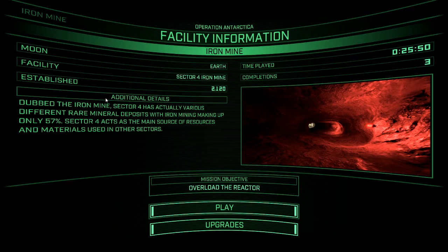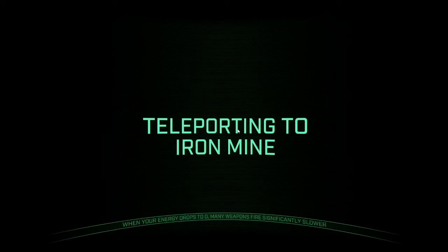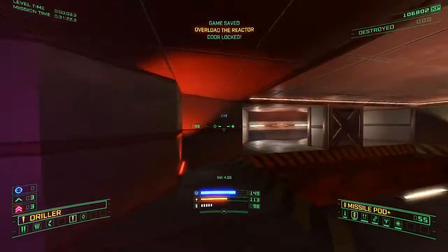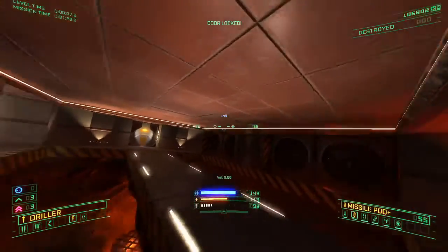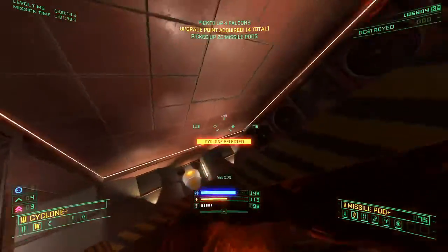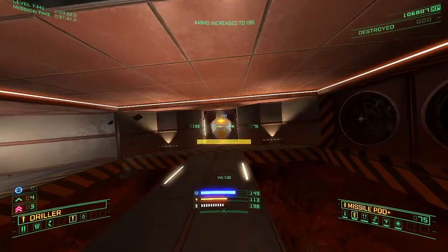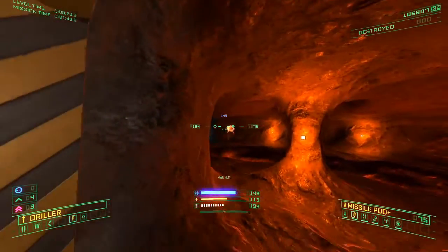Iron Mine: Sector 4 has stiff and rare mineral tub assets, with iron mining making up only 57%. Sector 4 acts as the main source of resources and materials used in other sectors. Overload the reactor and we should be good to go. This level will actually spawn in with 100 ammo. We get a little bit of goodies in the first room, and we also have a secret door which opens straight up — you can get a Driller from the secret, putting you at 200 ammo. I can immediately start sniping things.